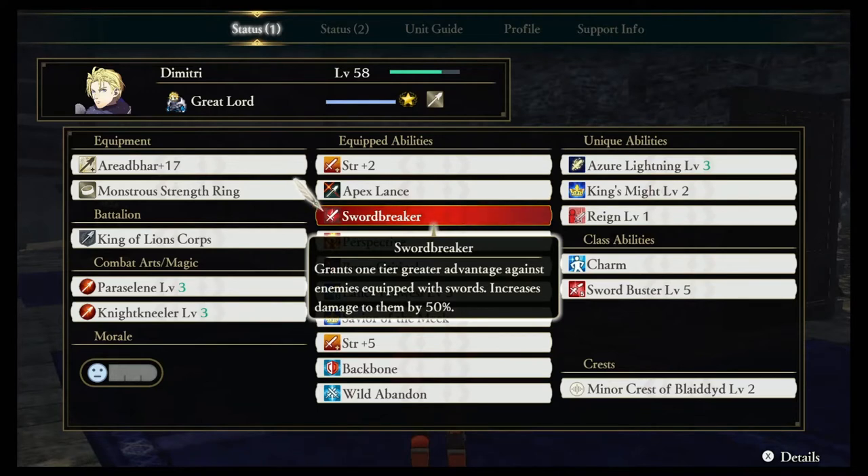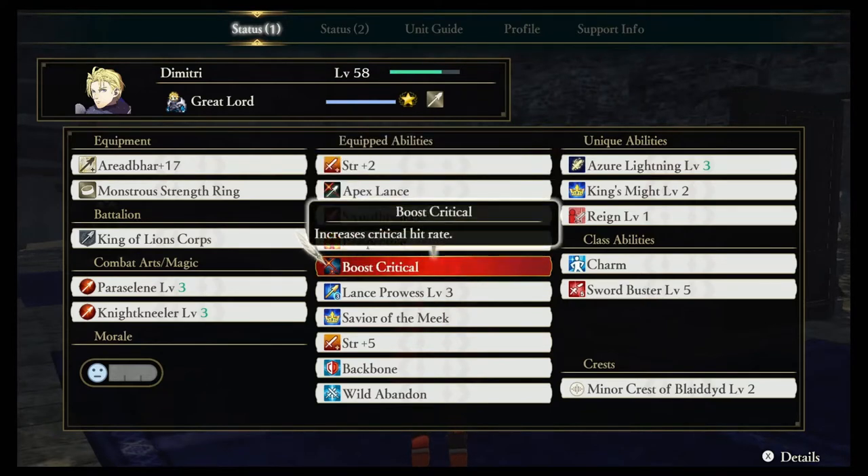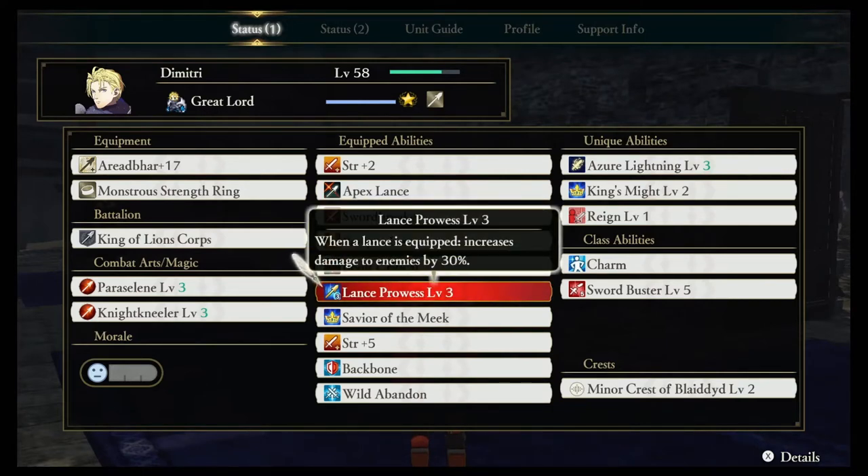We also gave him the Swordbreaker ability, which increases his damage to anyone using a sword by 50%. There are lots of basic enemies who use swords, so this is great. We also went with Perspective — by the time you're almost done with a map, you'll have captured probably 5 or 6 strongholds, so this really increases Dimitri's damage output. Boost Critical improves his critical hit chance, and Lance Prowess increases the damage he does with lances by 30%.